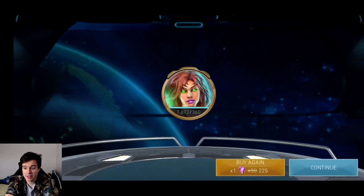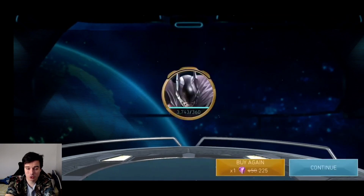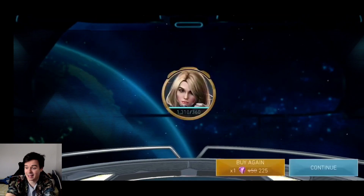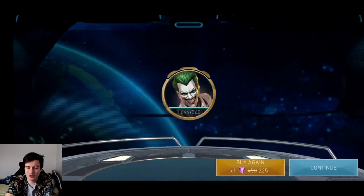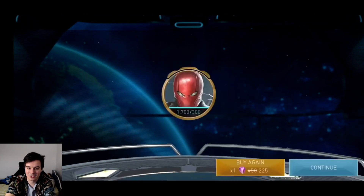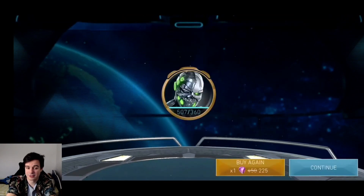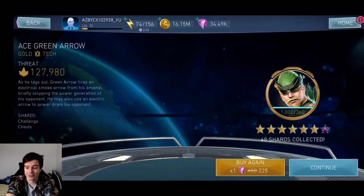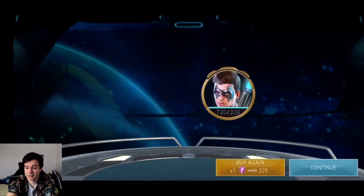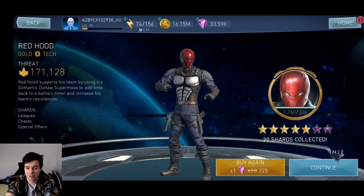To 5 stars is where you really start dealing damage with Manta. At 4 stars, it's a big threshold because it's going to be far easier for you than at 3 stars to maintain the passive while tagging in and out. Even at 3 stars you can, in theory, maintain the passive and still tag in and out, but that's going to be a nightmare to manage. 5 stars is the sweet spot, 6 stars is the perfect spot. 7 stars is also good — you want that additional damage from Supermove — but the biggest difference is going to be all the way to 6 stars.